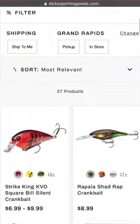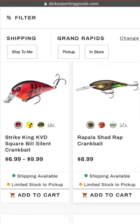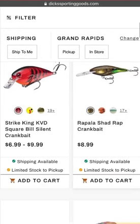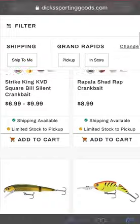Next up we have the squarebill crankbaits. My favorite is the Strike King KVD squarebill. These are really nice especially when you're dealing with rocks and rocky bottoms. When these things bounce on the bottom they cause a reaction strike out of the fish, and it's really good.